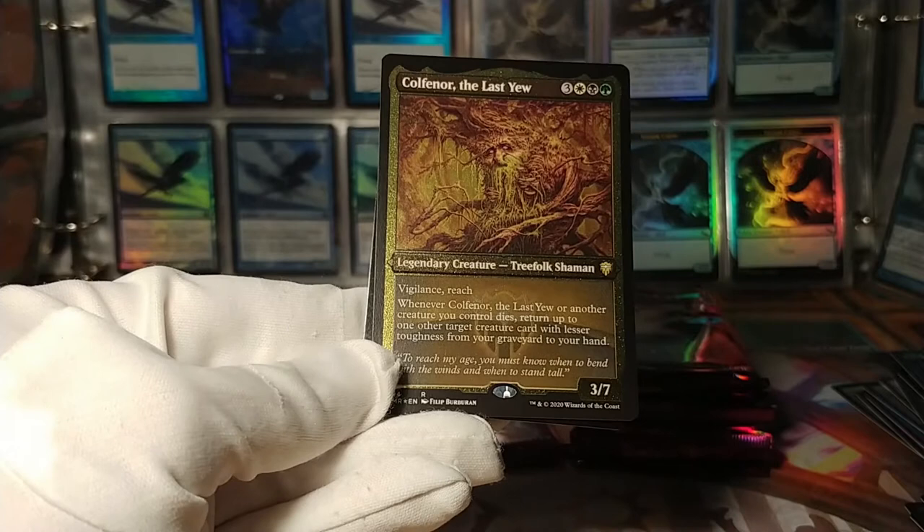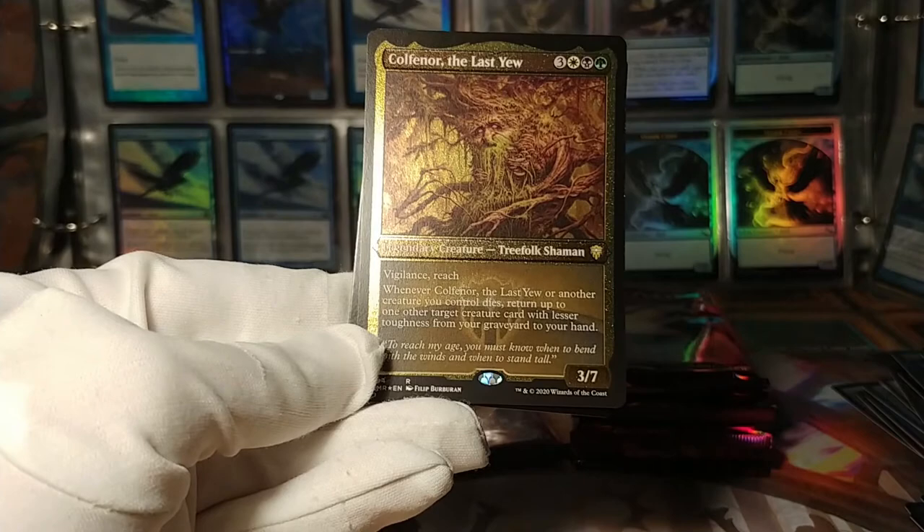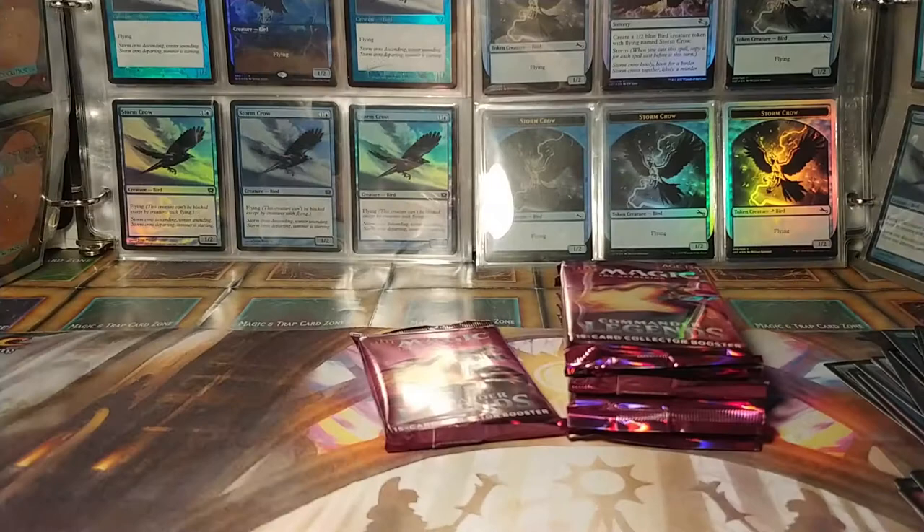And Kolvori, the Last You: menace, reach. When it or another creature dies, return up to one target creature with lesser toughness from your graveyard to your hand. Pretty cool — Abzan colors, nice. And another Elf Warrior.